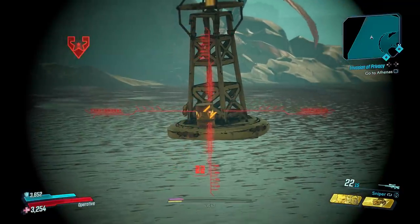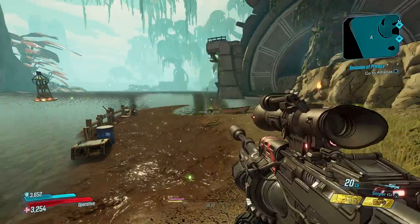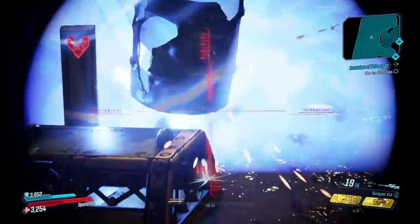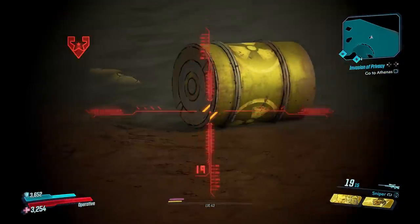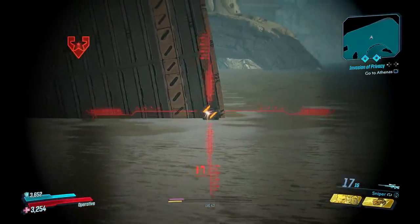Start by shooting the fire barrel, then the corrosive one which is to your right turned at kind of an angle. Then the shock one which is immediately on your right, the radiation barrel which is on your left, and finally the cryo barrel which is out in the water ahead of you.